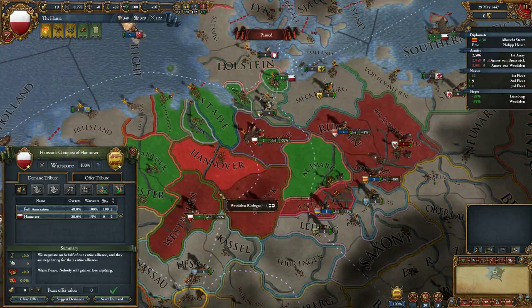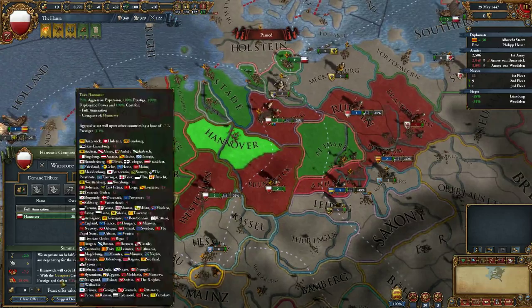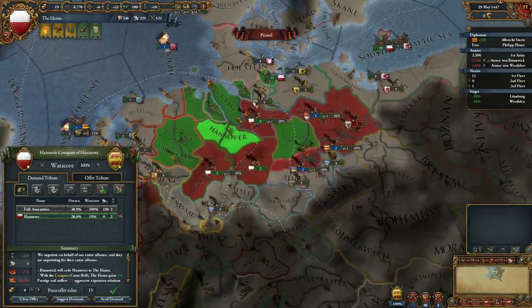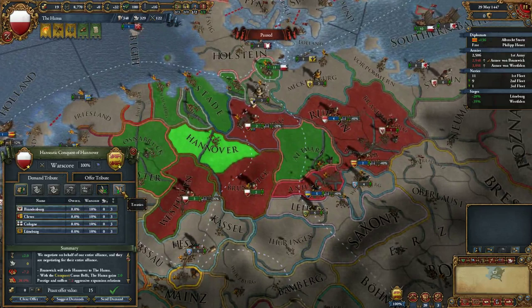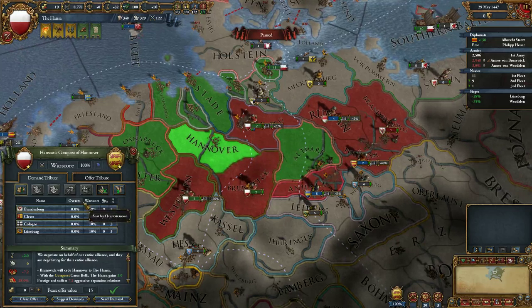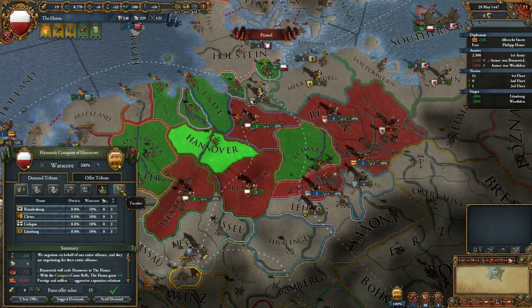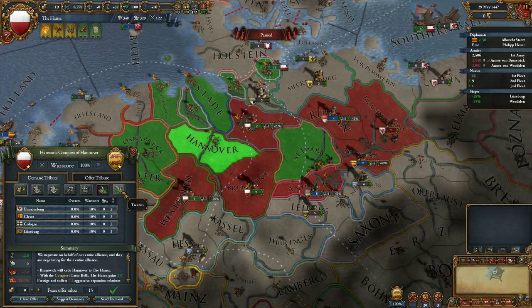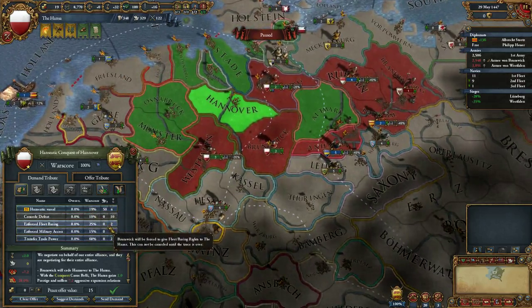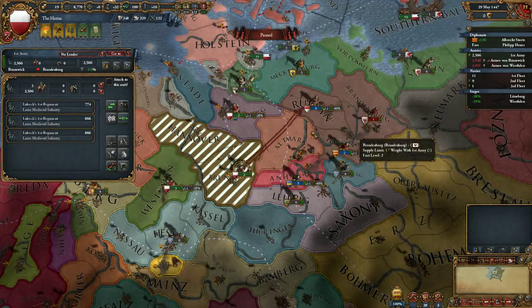Let's see about suing Cologne now - they have two provinces: Cologne and Westphalen. We're at 45% warscore, so we need to siege their provinces first. Getting a full annexation isn't a good idea, because the emperor will be very upset for removing a prince from the map - they'll demand unlawful territory or at least get a casus belli. We could make them our vassal instead, or wait and see what we can get with the rest of the peace deal.